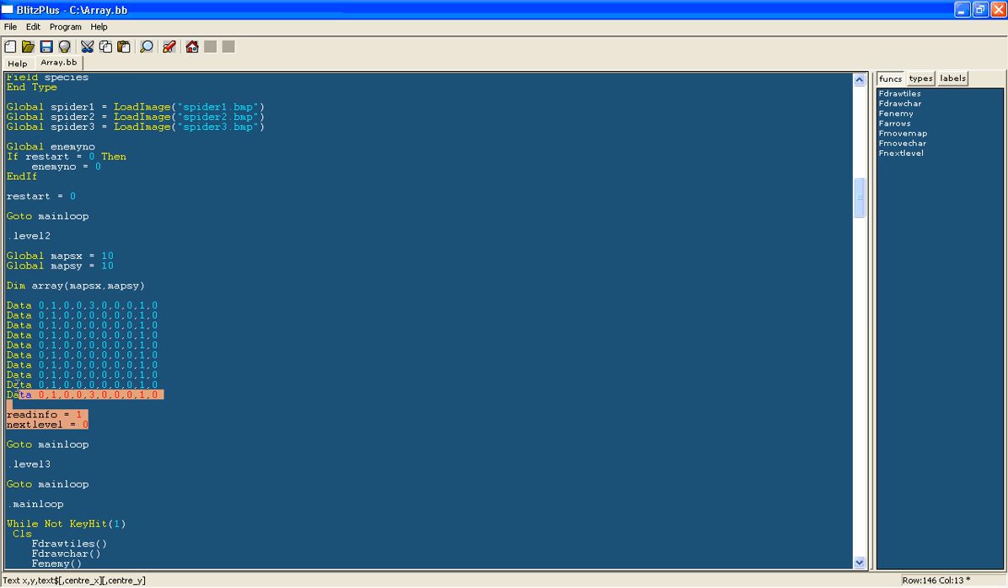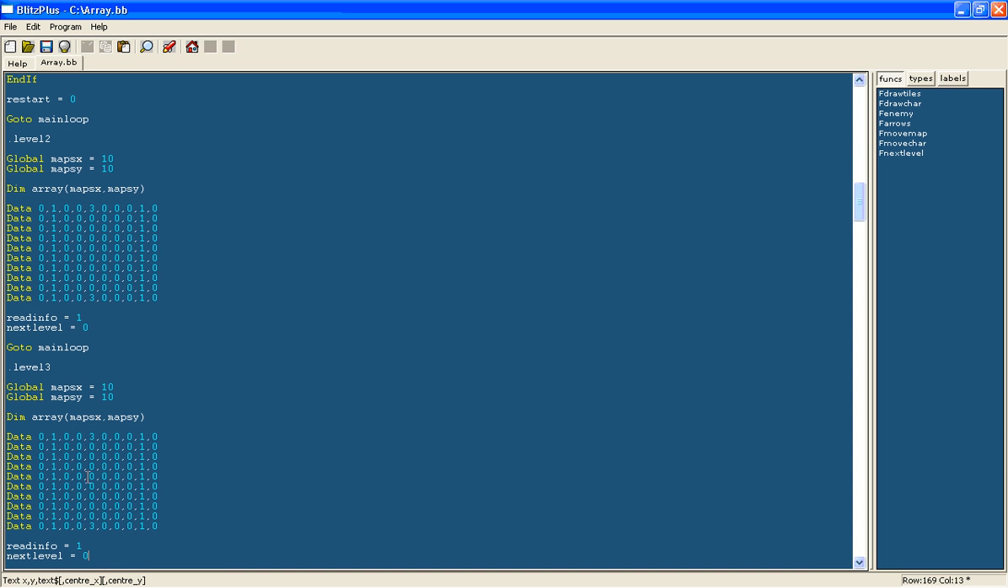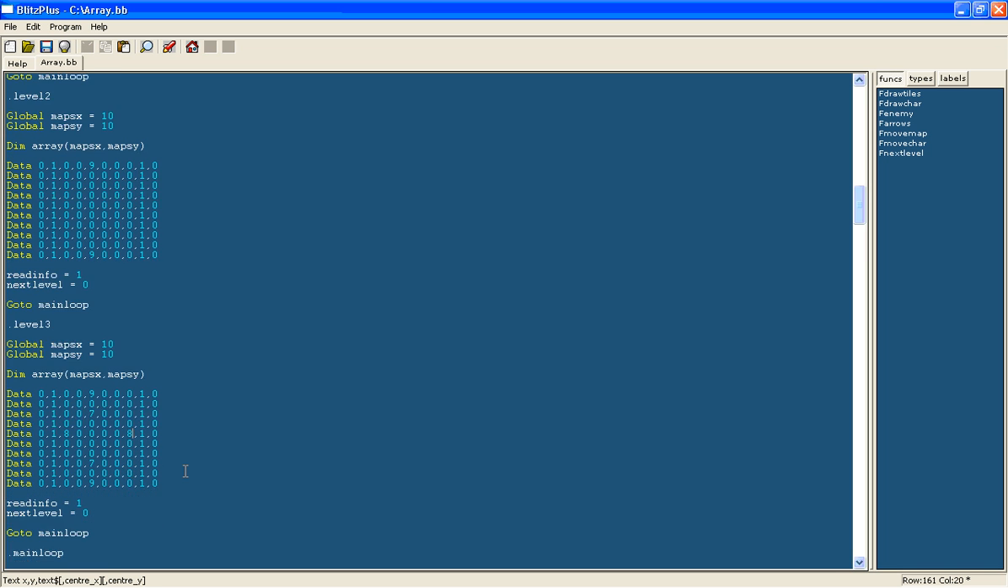We can do the same for level 3 — just copy the same thing. You can modify this to make it more difficult. I noticed I accidentally put 3s instead of 9 for the boss type, so I'll correct that. I'll also add some extra 7s and 8s to make it much more difficult.